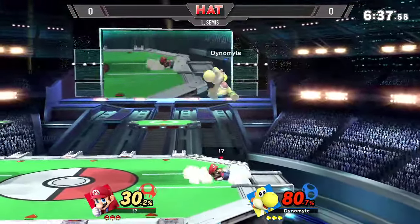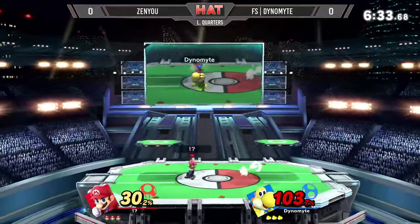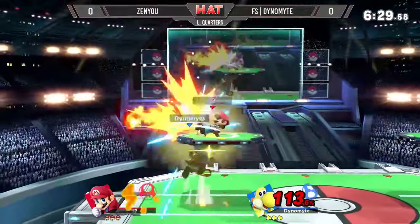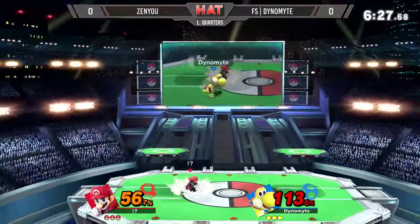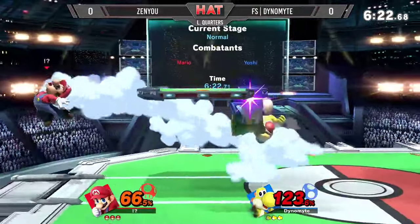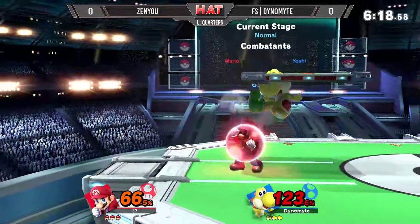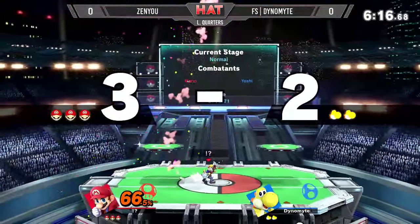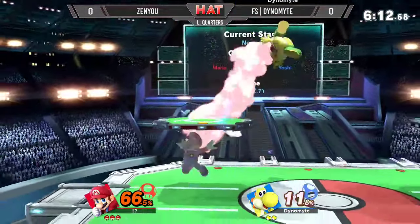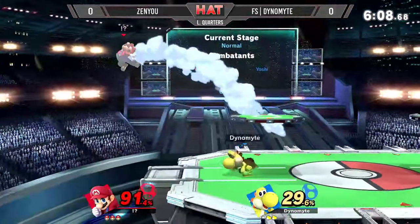Zenyu takes an early lead here, keeping Dynamite in the air. Some of the hitboxes are not just effective — they're also really unorthodox. A lot of multi-hit moves, moves that just send you in different directions. Zenyu catches him with the up smash, up one stop, and already doing more damage.